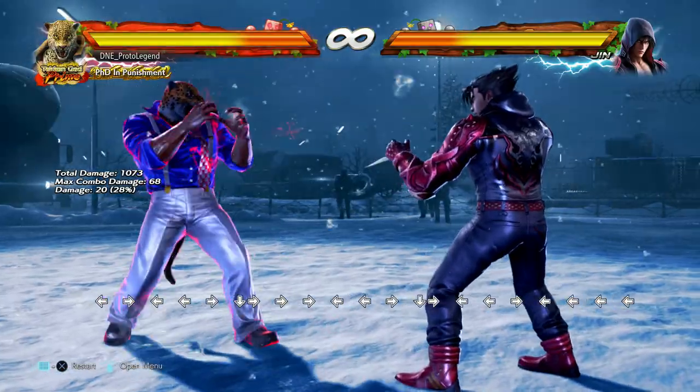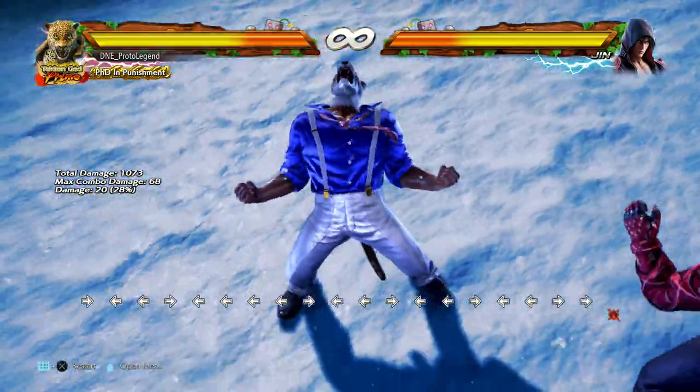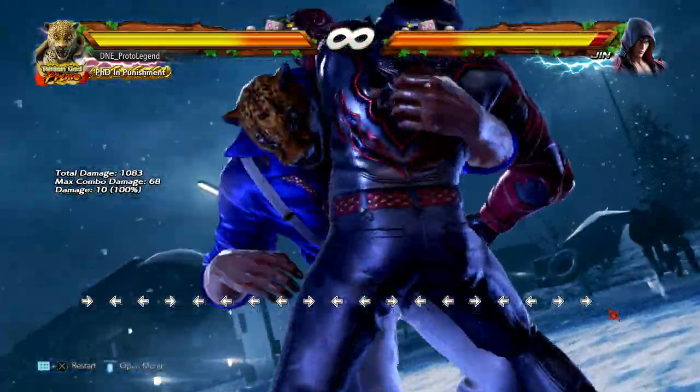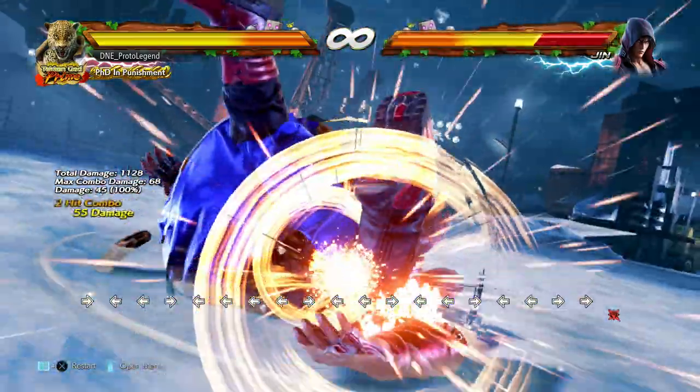If your opponent is at high health, you almost never ever use the Rage Art as-is, because once you use the Rage Art you lose Rage — which means you lose all that extra damage you could put towards combos.